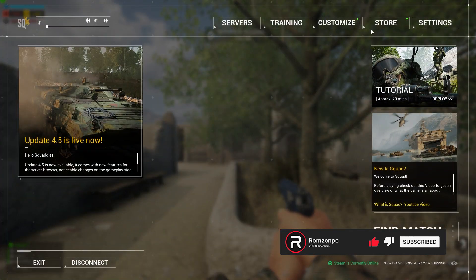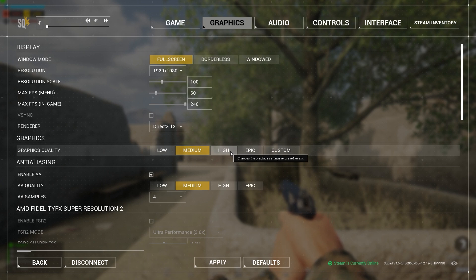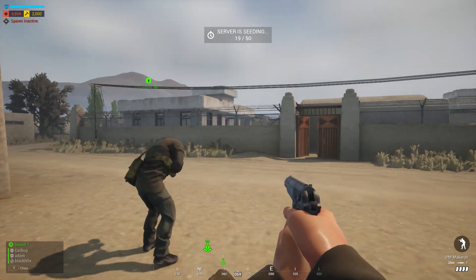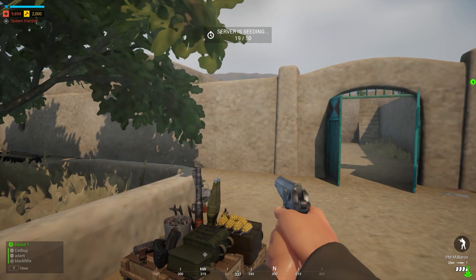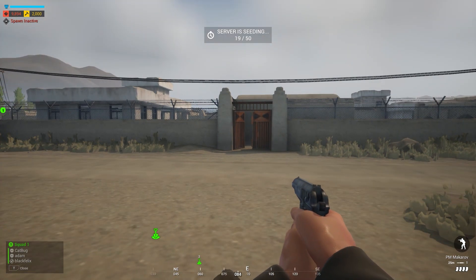I'm not sure if you can change settings after the fix — if I go to Settings, Graphics and switch to High, everything completely crashes again. As you can see, it's back to that crappy, ultra-low resolution look.